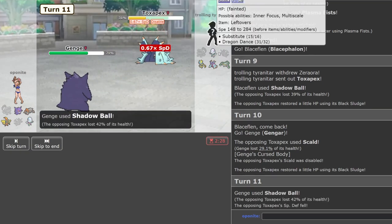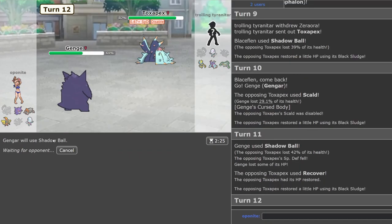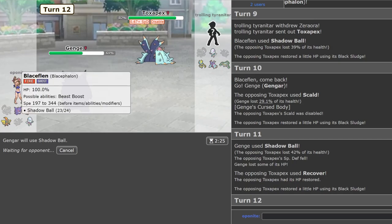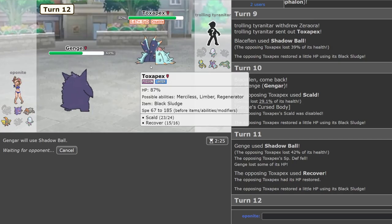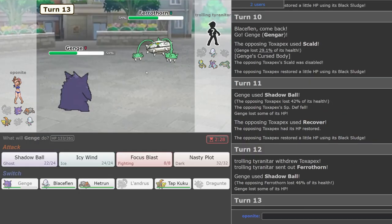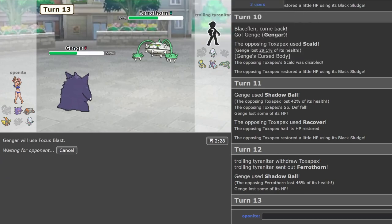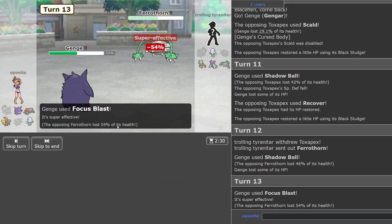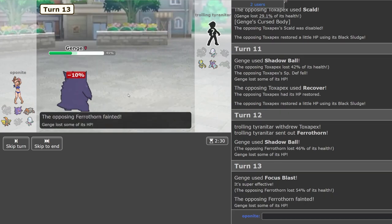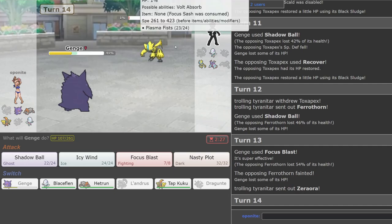This is really nice for Blacephalon. He has to give me something now — goes into this and I'll Focus Blast. Please get the kill — there we go! So Gengar put in a lot of work here. It goes into Zeraora now — I don't think I'm scared of this.